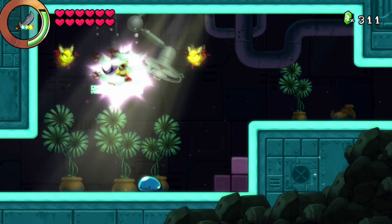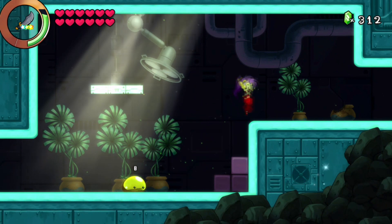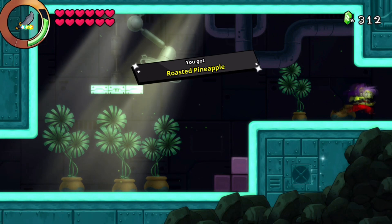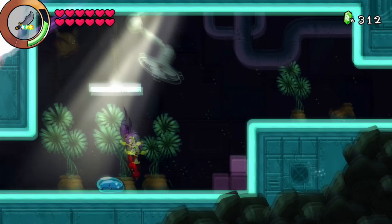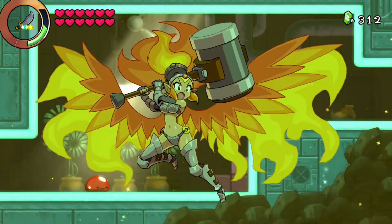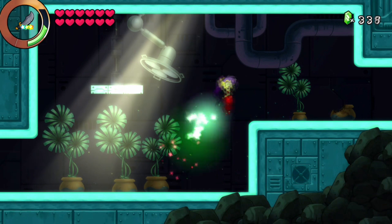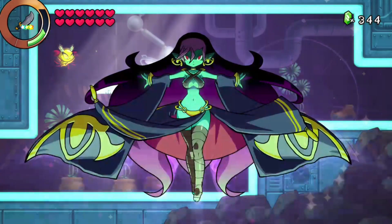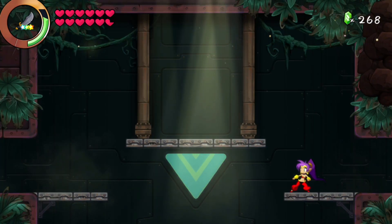You can then do the same and attack it three times — it'll turn yellow, which is the lightning dance. Do it one more time for the quake dance. Once you do all four combinations you will get the Slime Time achievement. If the achievement doesn't pop, just use a dance on the fifth form and you'll see that nothing actually happens.